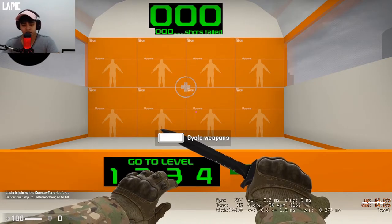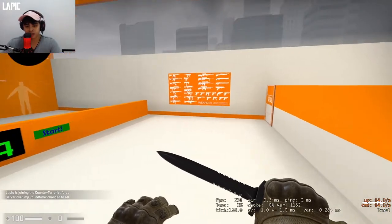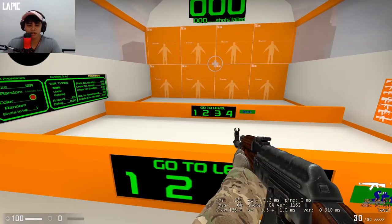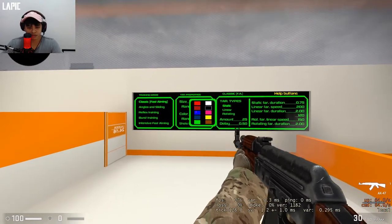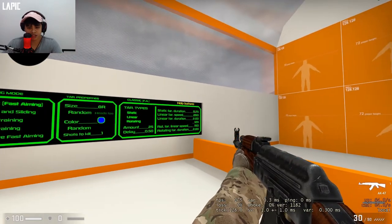So back when I used to play a lot more, what I would do is get on this workshop map, get my gun — you gotta choose your gun, go straight up to it, get your gun. I would stay on Level 1 — you'll see in a bit why I stay on Level 1.